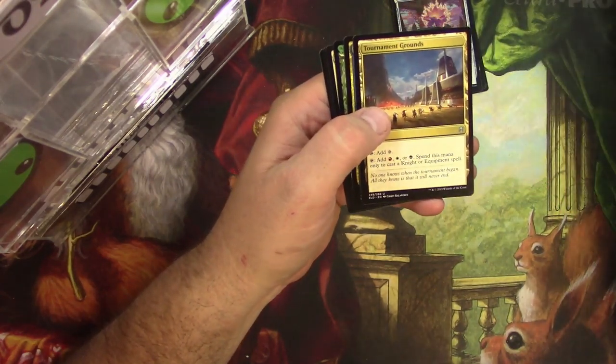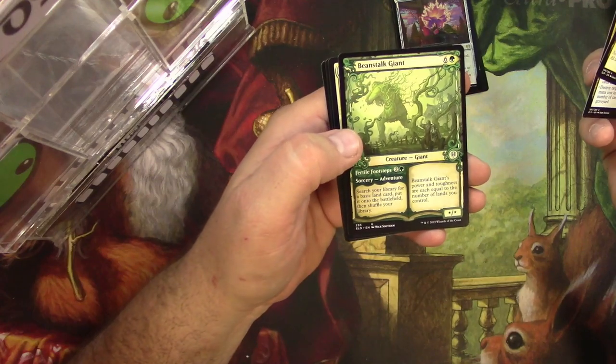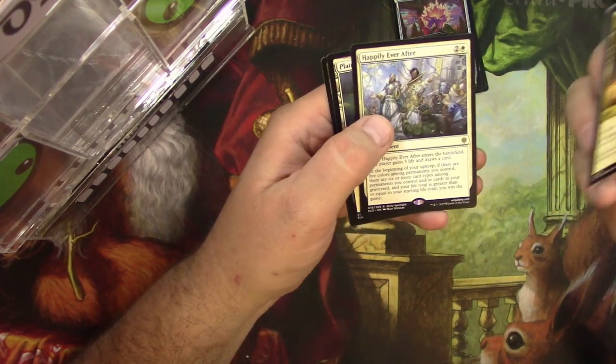Tournament Grounds, Drown in the Loch, Beanstalk Giant, and Happily Ever After.